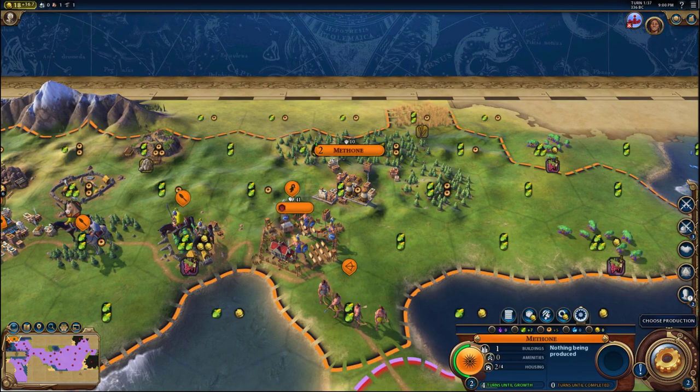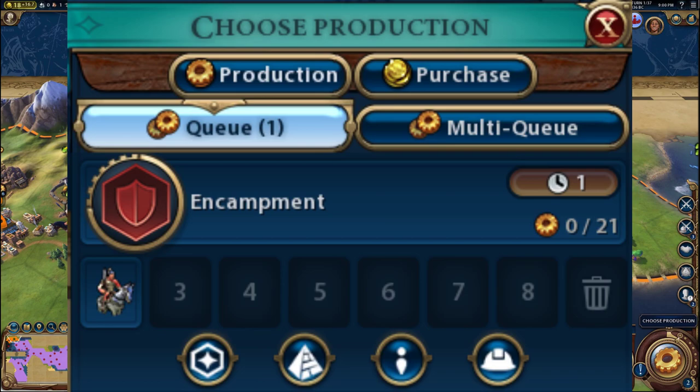After the first Hypaspis from Pella, I recommend producing Hetairoi. The second city is the first city your settler settles. I recommend settling on roughly the same tile shown here, as it's most efficient for food and production, and settling on that tile allows you to construct an encampment on the tile below. So the first thing I recommend for this city is to build an encampment, and then after that, Hetairoi.